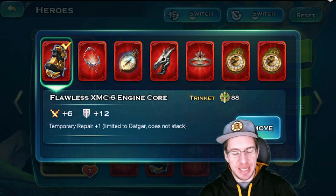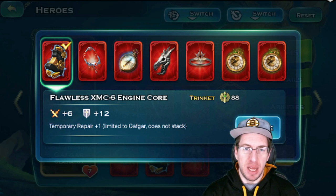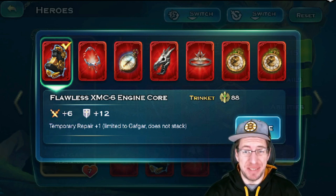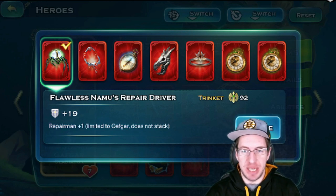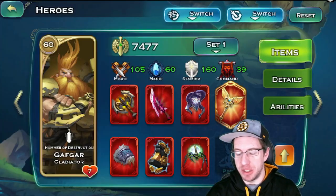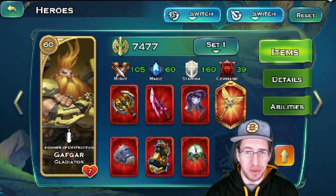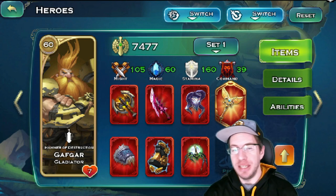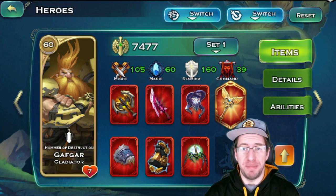For items, he has an engine core, and it offers plus one to temporary repair. I do like this because temporary repair is a massive skill. He also has a repair driver, which offers plus one to repairman — which is a mastery type of bonus. When you're actually gearing Gafgar, just throw on whatever you need for stats. For trinkets, you can either go for the plus ones or stats. I do put the Solanthus on him because I want him to live past his normal shield.